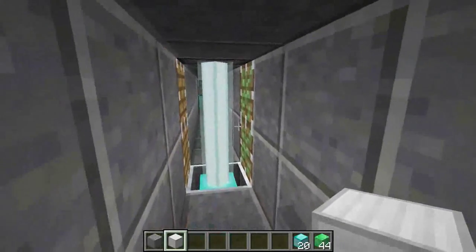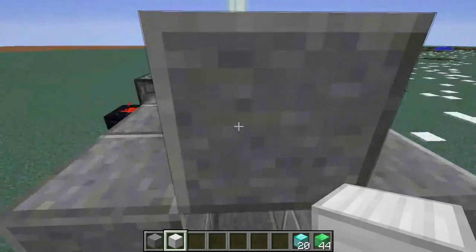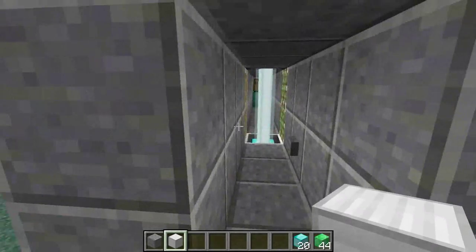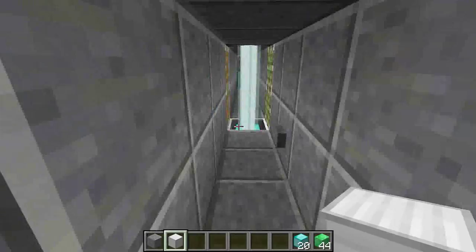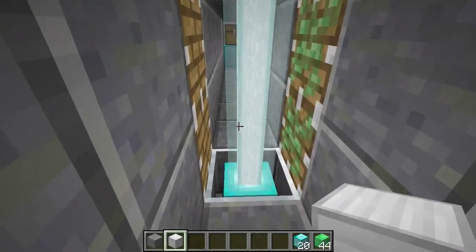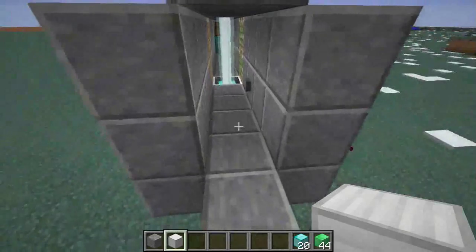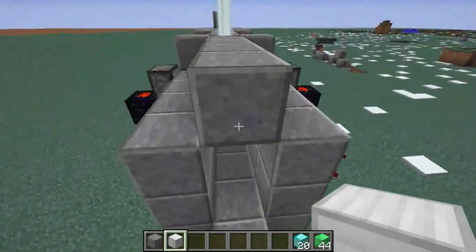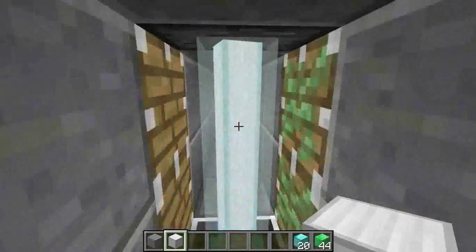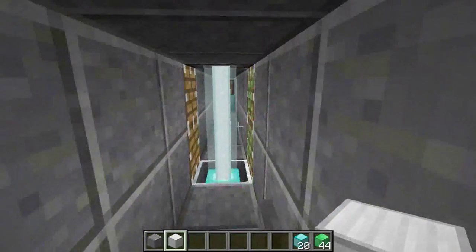Unfortunately, one thing this can't be used for is a laser grid — like a jail cell. That was my first idea: to put several beacons next to each other. But if you put the iron bars next to each other, they actually do connect and you can clearly see it's iron bars, so that doesn't work. For a one-wide hallway, though, you can definitely make a solid beacon beam system.